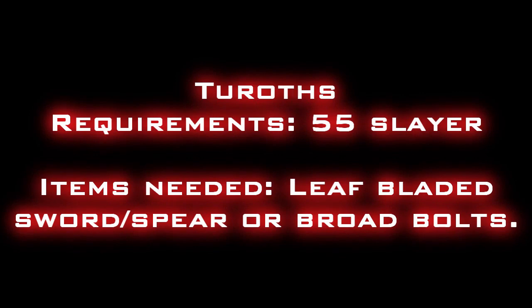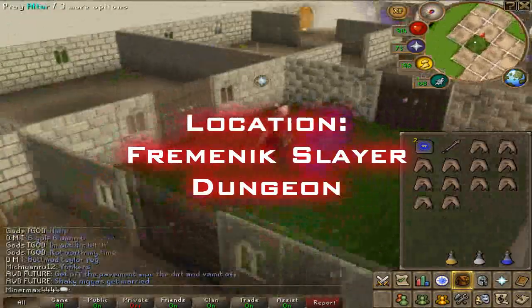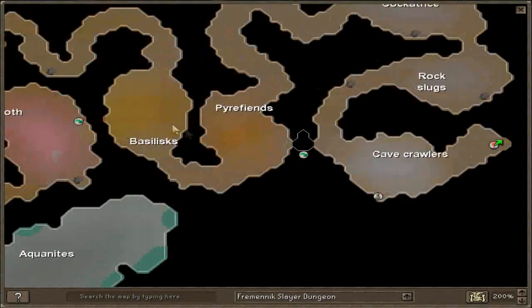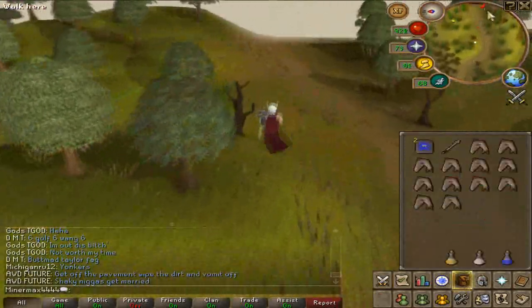Next is Tuaroths. You need 55 Slayer, a leaf-bladed sword or spear, and broad bolts. I teleported to my house, which is in the Fremennik Province, and used the portal and just ran east from there. You can also use the fairy rings, as there's a portal right outside — that's probably a better method.